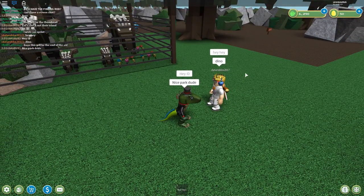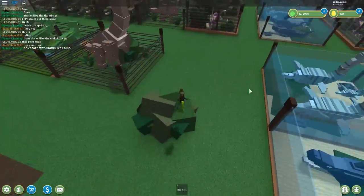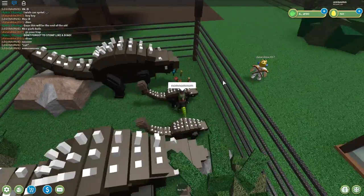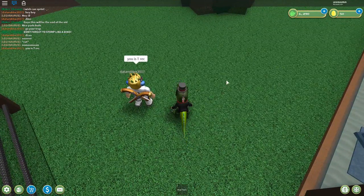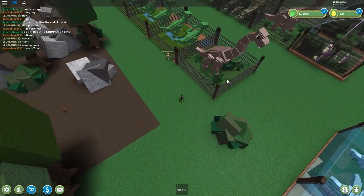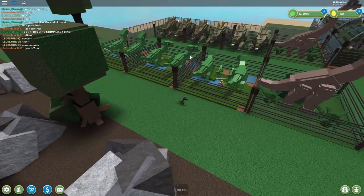Look at these — ankylosauruses! And is that an Indominus? Wait, it has something on the back like a crown — maybe it's supposed to be a Spino, a white Spino. Nice park! He says 'dino' — maybe he thinks I escaped. He thinks I escaped from the cage. I cannot go in with the ankylosauruses! I'm a T-Rex — nom nom nom, I'm eating your dinosaurs!